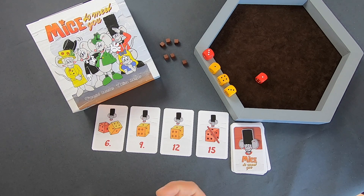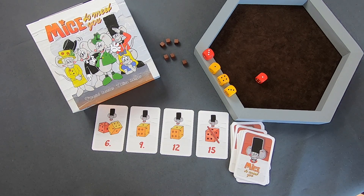Und das waren auch schon alle Regeln. Ich hoffe, ihr seid gut beim Mäusefangen. Butter bei die Fische – nee, bei die Mäuse. Oder Speck bei die Mäuse. Mit Speck fängt man Mäuse und auch uns. Na, und mit guten Spielen fängt man uns.